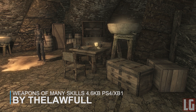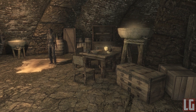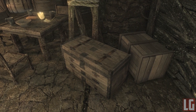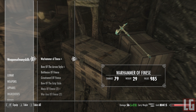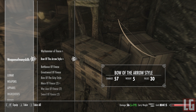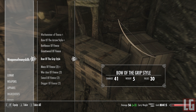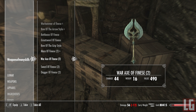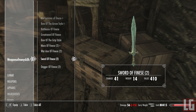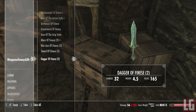Our next mod is called Weapons of Many Skills — a mod for anyone who wants to use one style of weapon but train up a separate skill tree at the same time. It adds a bow called the Bow of the Arrow that trains up your one-handed skill, and a Bow of Grip that trains your two-handed skill. The mod also adds swords, axes, maces, and daggers of finesse that train archery skill. So if you're an archer who wants to train one-handed skill but only wants to use a bow, now you can. All the weapons are of daedric quality, so they're actually worth using. Check the Ragged Flagon in Riften.